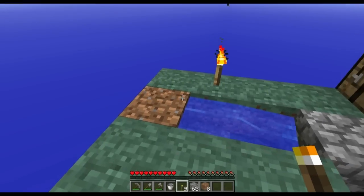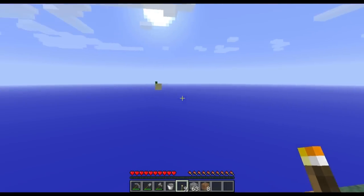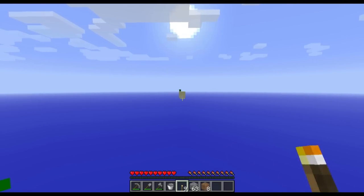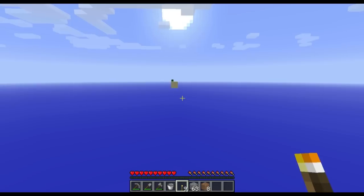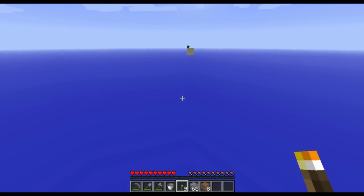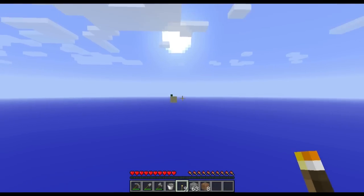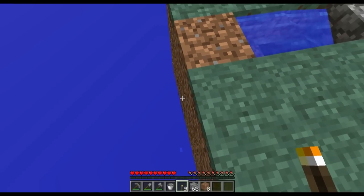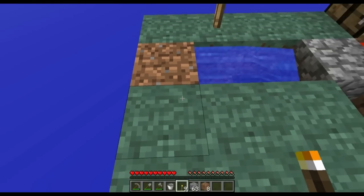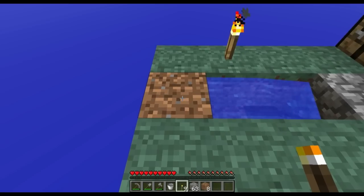Now you have your cobblestone generator and you've gotten yourself a little bit of cobble, and you think you want to take on the sand island challenge. You must be careful with the sand island because if you go straight at it and try to dig at it, it will just fall beneath you and you will lose the sand. So what you must do is go from underneath. Now to do that you must build underneath your Skyblock safely, and there are two different ways of doing this — one is more safe, one is less safe.